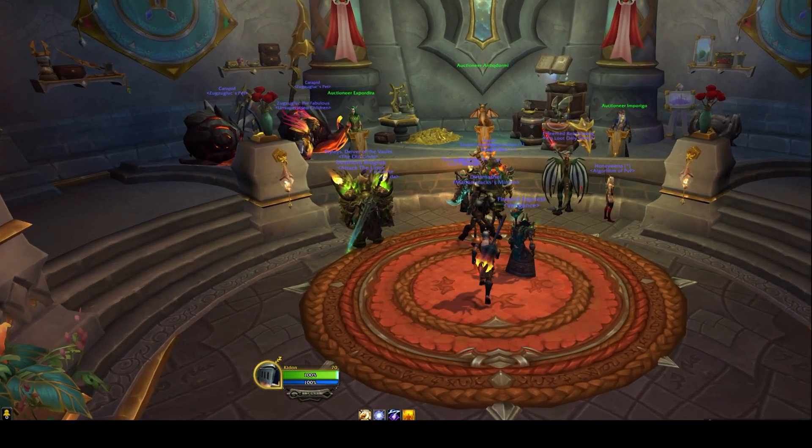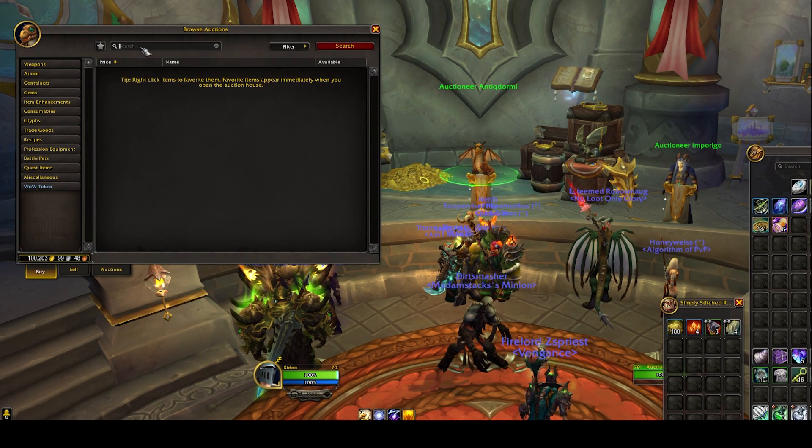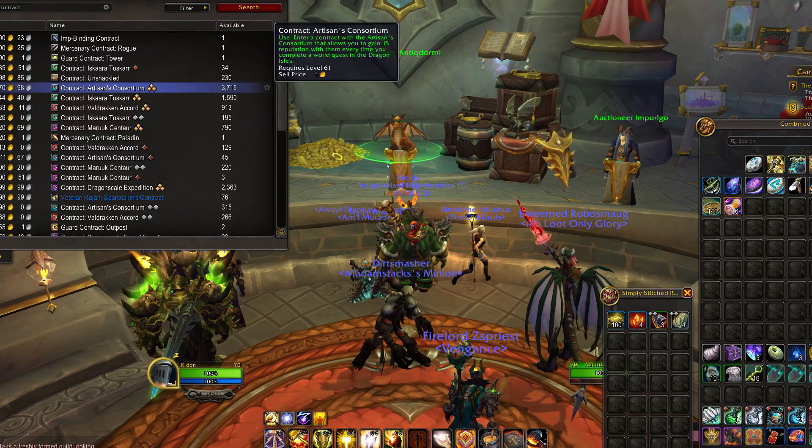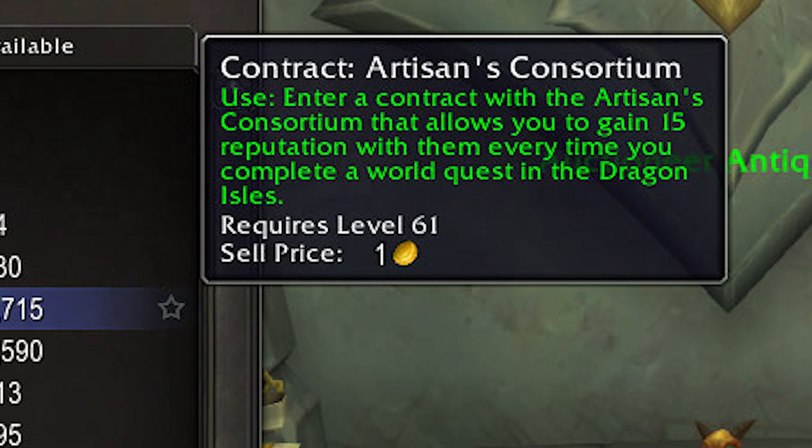Tip 1: While doing World Quests, be sure to have a Rank 3 Contract active to get 15 rep per World Quest for the faction you choose. I would recommend an Artisan Consortium contract since they have the least number of ways to gain rep each week.